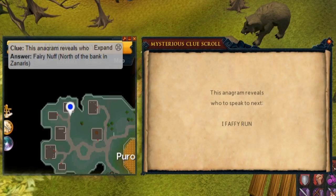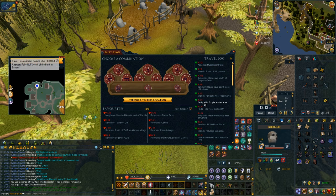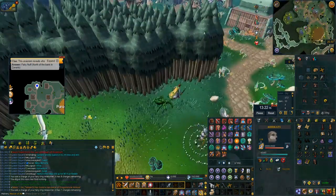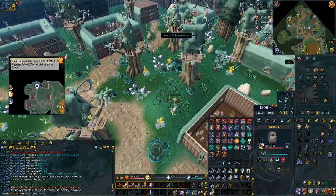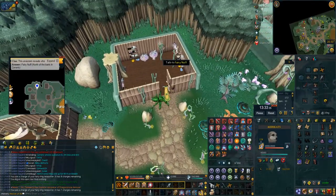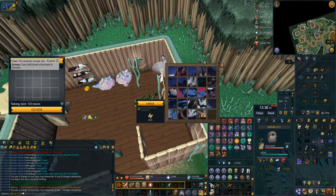This one is the anagram of Fairy Nuff which is 'I Faffy Run.' All you gotta do is use your fairy ring to go into Zanaris. If you have a portable fairy ring, just right click it and teleport to Zanaris. Once you get here, search and bladed dive up to the northwest, talk to Fairy Nuff, she'll give you a puzzle, do the puzzle and you're done.